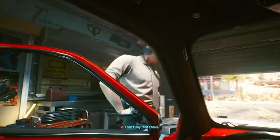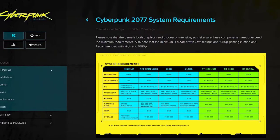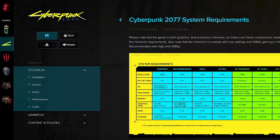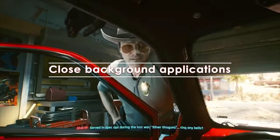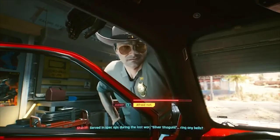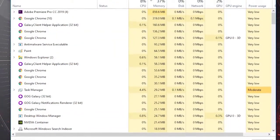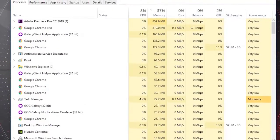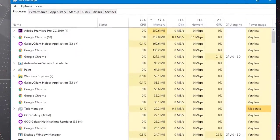For more detailed information regarding the required specifications for this game, visit the official CD Projekt Red site. If your PC does meet the minimum system requirements but seems to struggle when the game is running, check if you can lessen the load by closing other apps like web browsers, video editing programs, or any other apps that might be running. This is a good way to free up resources in order for your machine to perform properly.